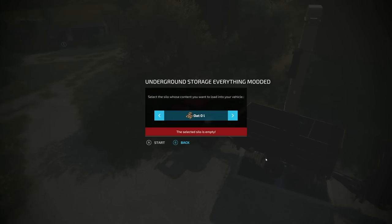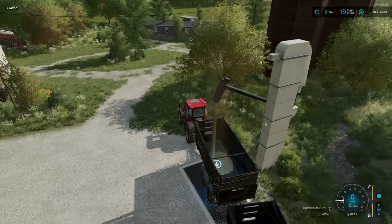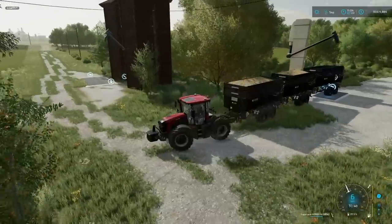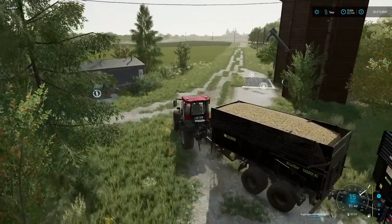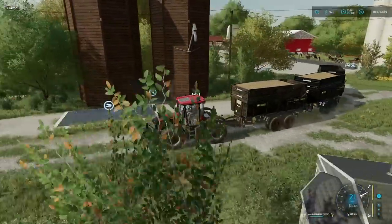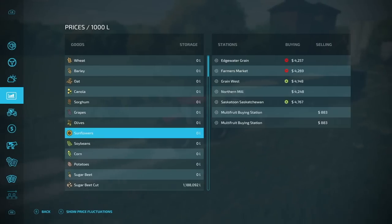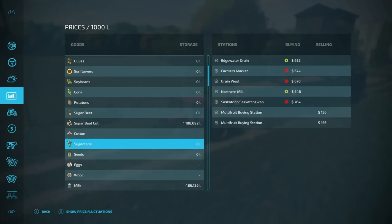That was a lot easier than I thought it was gonna be, and it's pulling a lot easier than I thought it would. Let's find out where we're going to take this. I don't have it in here anymore so I don't know where to go. Let's see — not that we need the money — maybe the farmer's market at number 74? Yeah, that seems like so much.